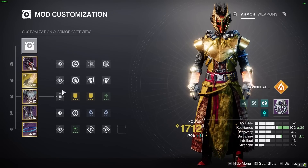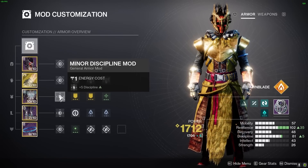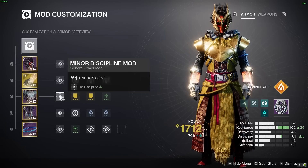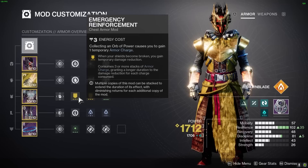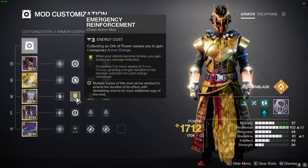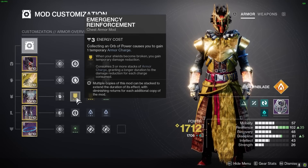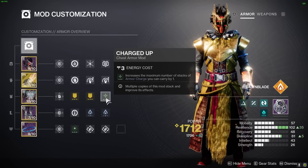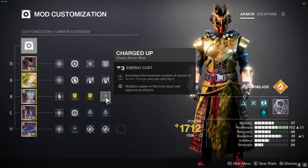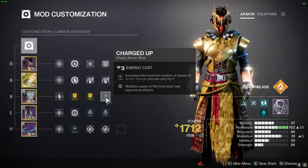Let's move on to our chest mods. We're continuing our focus on Discipline with the Discipline mod to help max out that stat. We're also using two Emergency Reinforcement mods, which can consume three stacks of armor charge to grant longer damage reduction duration — incredibly useful for clearing the legendary campaign. And we're running the Charged Up mod, which allows us to carry one extra stack of armor charge, keeping us charged up and ready for any challenge.